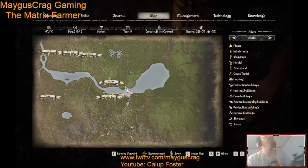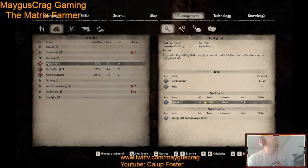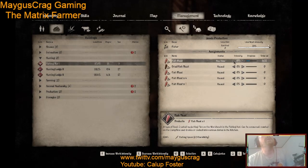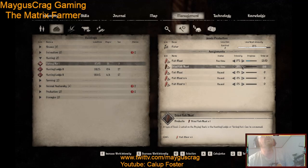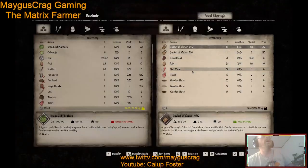Let's go to Management and find the fishing hut. We're getting about 40 fish a day and I have about 30, so let's drop storage to 35 and bump up production. Actually, let's keep dropping it since we can't really do much besides cook or dry it. I think I can cook it — let me check. There might be a way. We'll leave it for now and grab 10 fish.